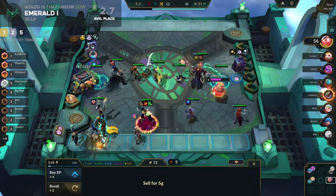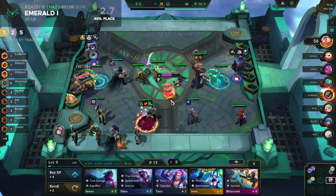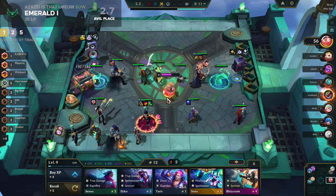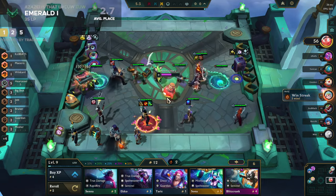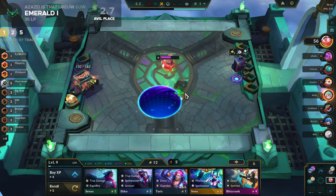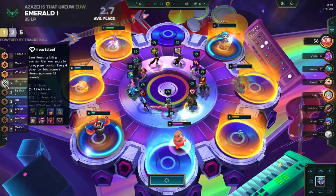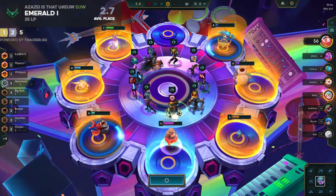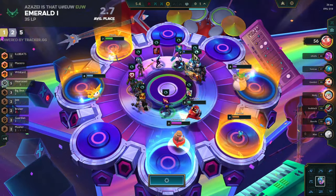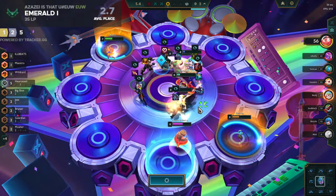I didn't hack the game, guys. Ezreal three-star — can we get it? I believe I can. Take Sett off with this Heart Steel emblem, or two-star Yorick for free. I think Ilaoi with Heart Steel is the best one.